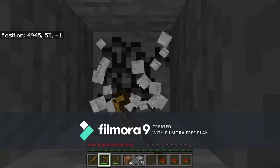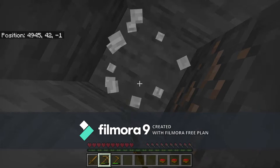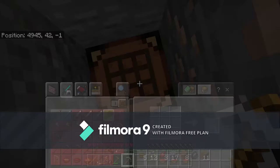Now it's time to mine down. I suggest digging straight down because it is the fastest way to get down. Along the way, you might encounter some rare ores — like, for example, iron. Iron is very important because it is how you mine diamonds. You need an iron pickaxe or above to mine diamonds.